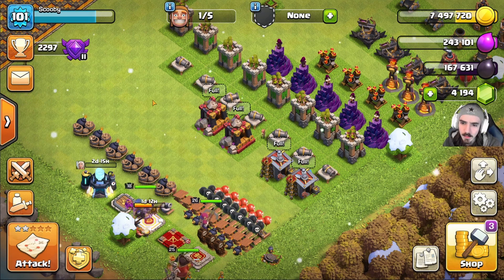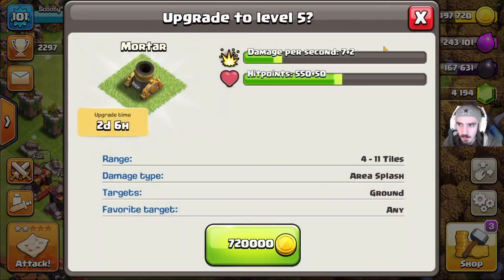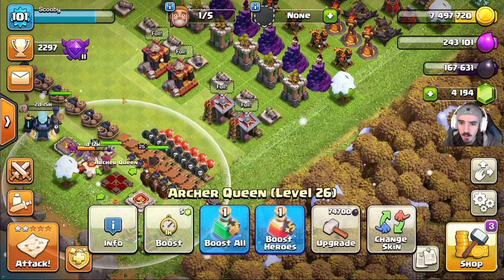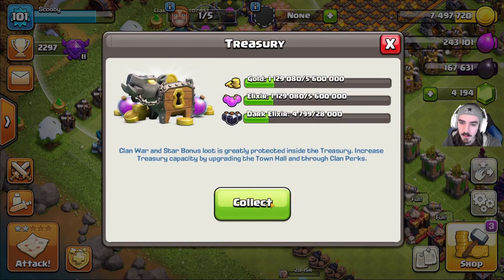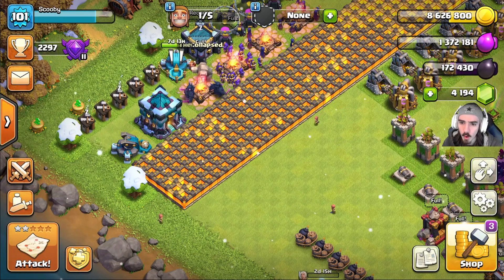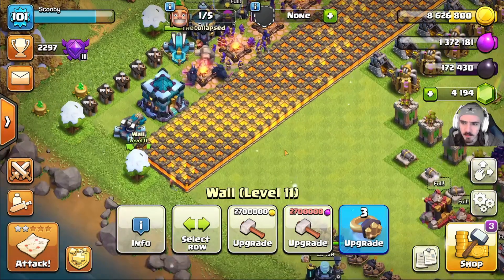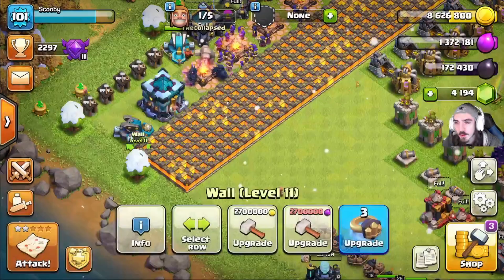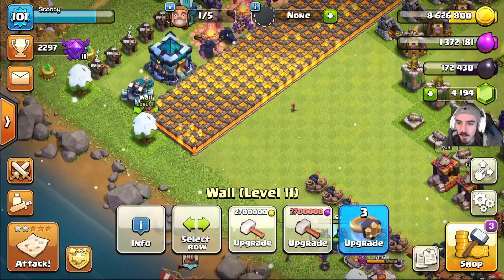We need to get another builder going and I really want to get another hero going — we have a ton of gold. We've kind of been leveling up these mortars just to have a free builder available. We're almost done with the elixir upgrades, but we need to get heroes going. I'm going to collect this treasury — 1.1 million in gold and elixir — and basically we're just going to use this gold on walls. Walls are now 2.7 million, a huge jump from the previous level. We're going to have to do them one by one whenever we have excess gold.